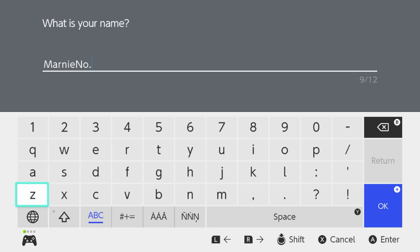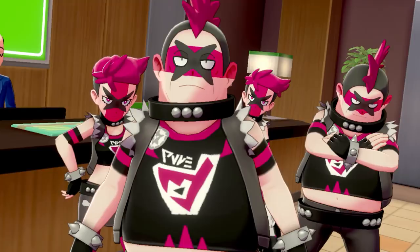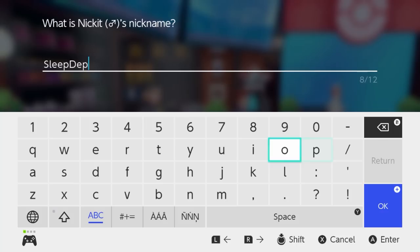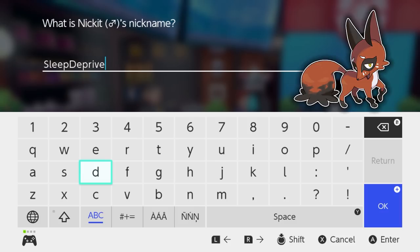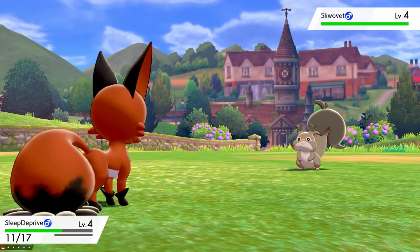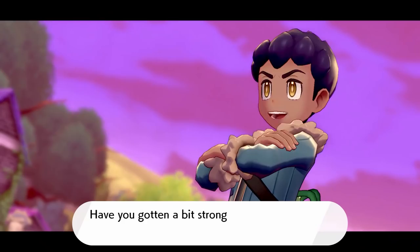Let's be a Team Yell grunt. Starting off I chose the name 'Marnie Number 1 Fan' because that's what it says on my birth certificate — there's no way these Team Yell grunts won't know I'm not one of them with that name. Let's watch the chairman do his introductory dance, then it's time to catch my starter on Route 1 — a Nickit. I tried to name it 'Sleep Deprived' because of how tired it looks, but it didn't fit so now I just have 'Sleep Deprived'. Now let's try to look as much like a Team Yell grunt as I can with some pink and black clothes.